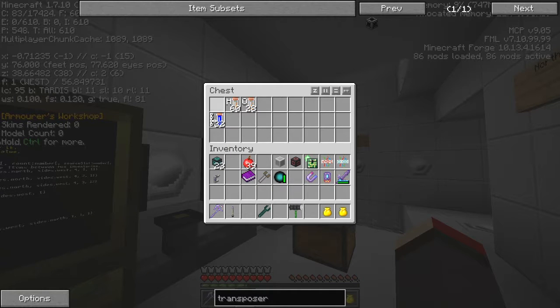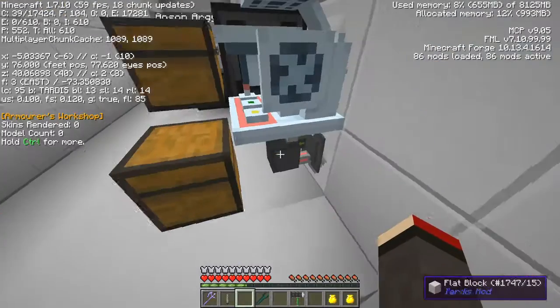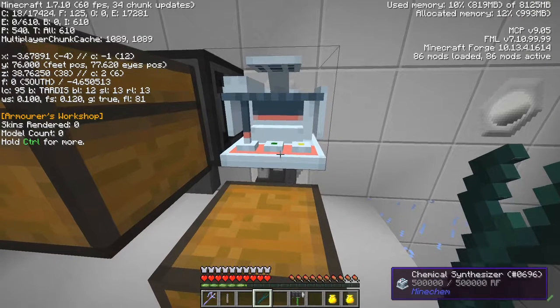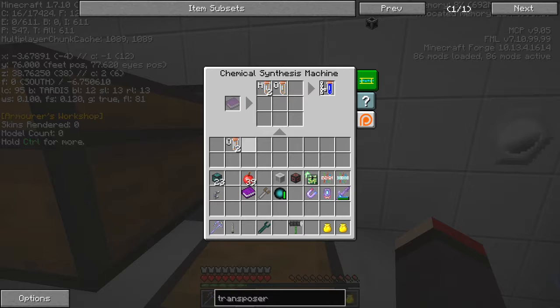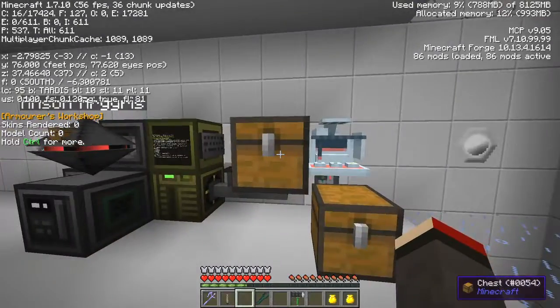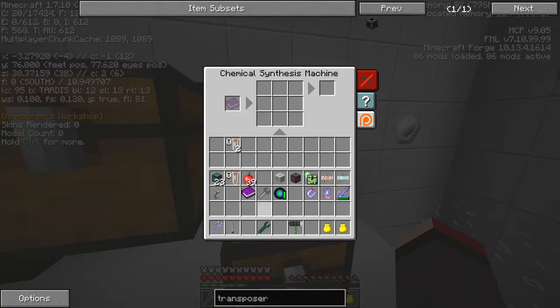So pulling the output water programmatically doesn't work. What you can do instead is take your yetter wrench and connect the item duct back up again — that way we should get two waters output into the chest and the synthesizer slots should also empty. I was also hoping we could program these recipes by taking items out of here, but this doesn't work either. Let's prove that first.